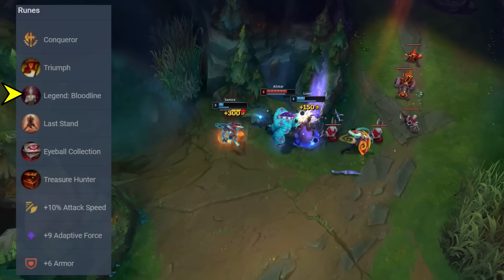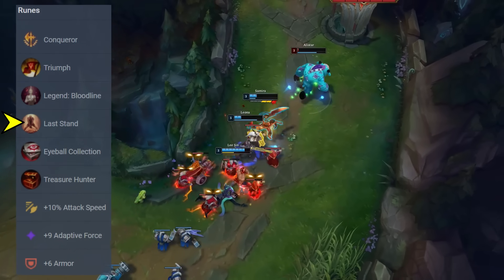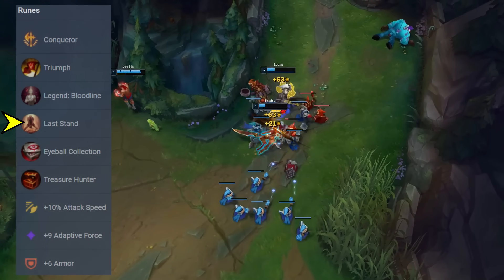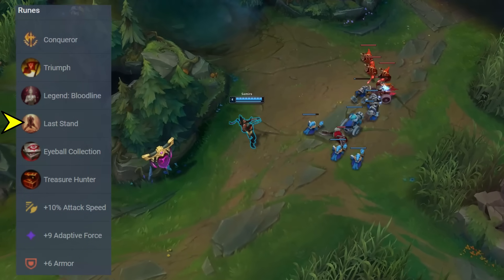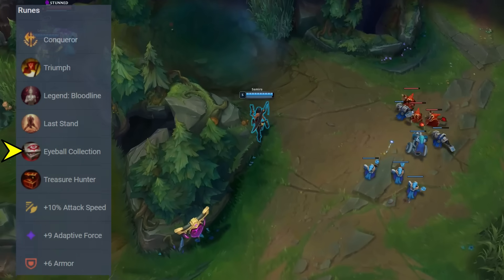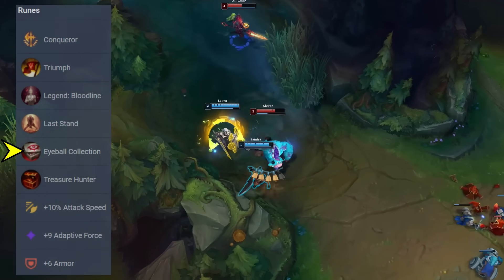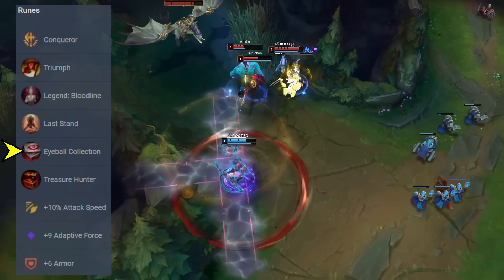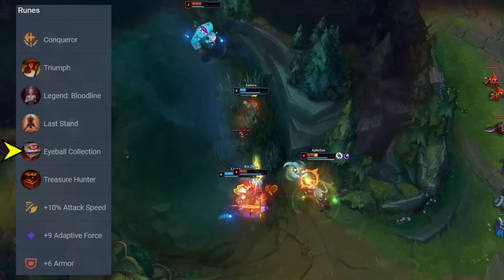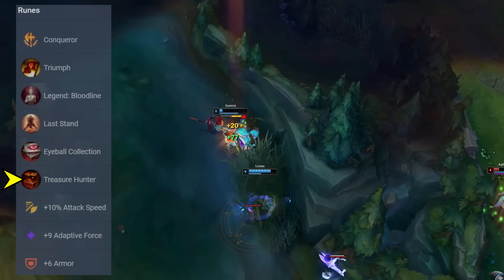Now with this build especially, you will fight on low health a lot of the time, making Last Stand even more valuable. Samira is arguably one of the best Last Stand users in the entire game. Sakatmira personally really likes Eyeball Collection because, to quote him directly, Samira's everything is attack power. Some people take Taste of Blood here, however I fully agree with him, and Eyeball Collection should be your choice there. Samira is so effective when she can start snowballing, and for the same reason you also take Treasure Hunter. She's really one of those champions that can just run away with the game when given the opportunity.